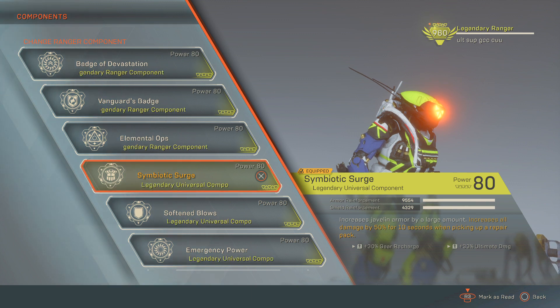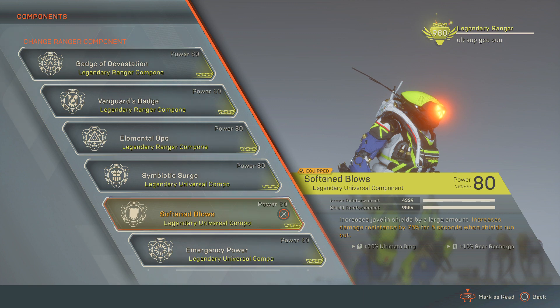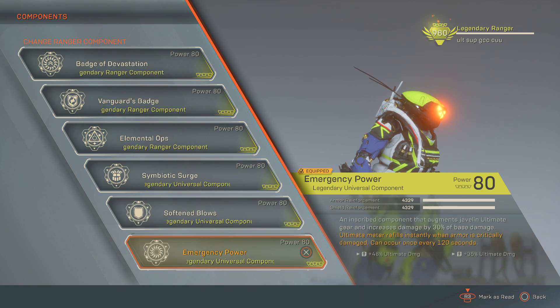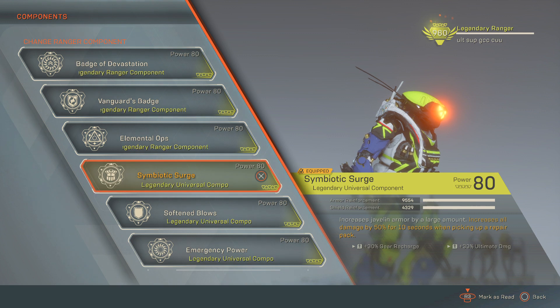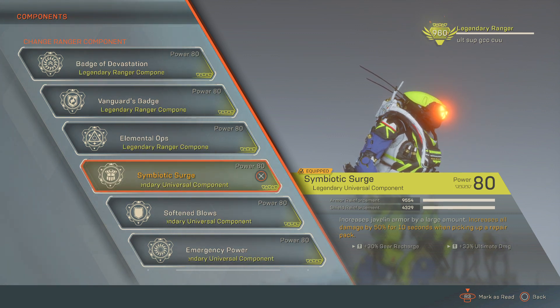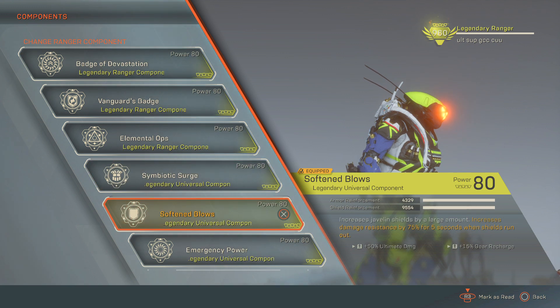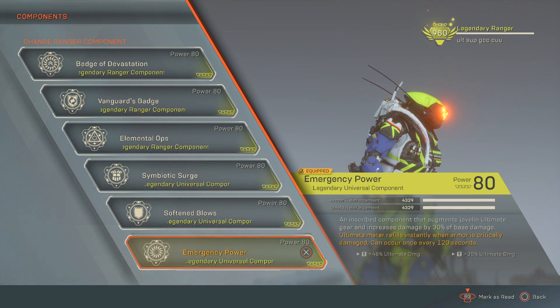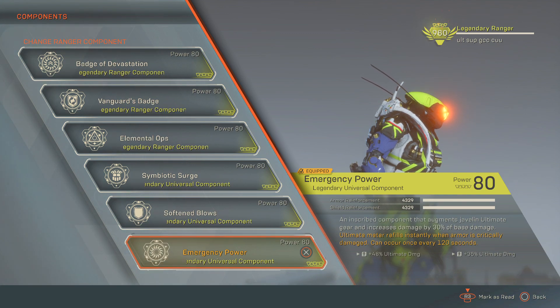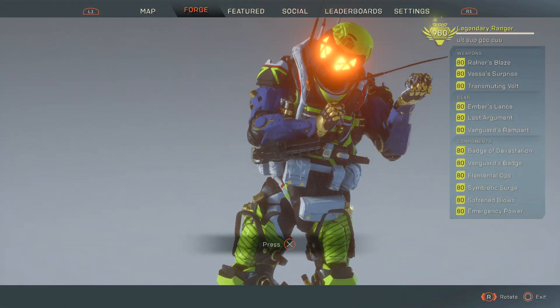Symbiotic Surge — notice it's looking a little like Storm: gear recharge, gear recharge. That gear recharge combined with support is going to come hand in hand in this build. The ultimate damage is what I'm going for here. I'm going to be using combo sigils — the infamous double ultimate e-power. We've now gone through everything that we have on the build.